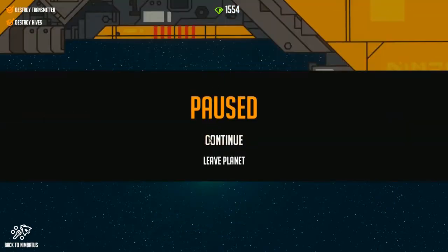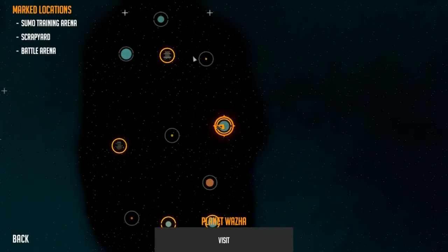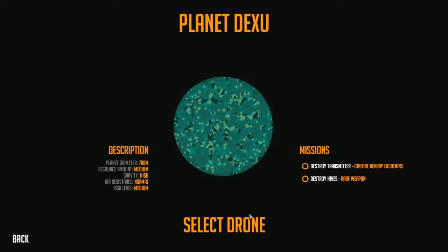I wasn't supposed to launch it - I was supposed to go to another planet before launching it. I also mined up quite a lot of resources and then bought a couple of stuff. But the ones I buy don't appear to be as good. I think I actually bought these shotguns, which kind of discredits my entire thing I just said.